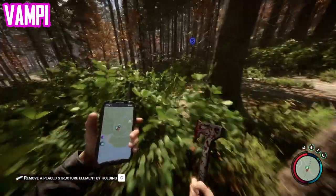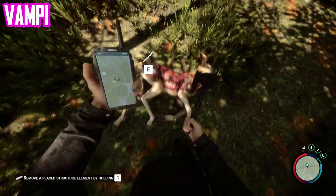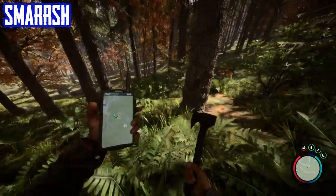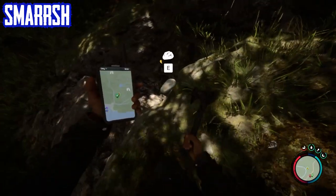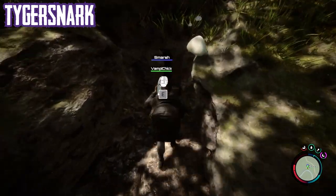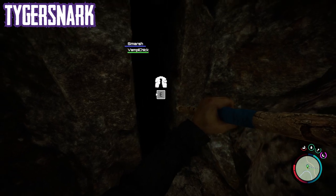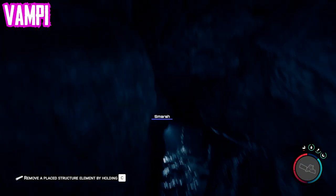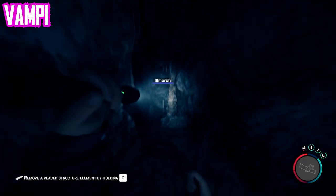We're going the opposite way - taking us to a green dot that is not our base. There's nothing wrong with having multiple camps; we could each start our own little camp. Did I just see someone? There's a dead deer. Oh, is it this? It's a cave - I'm going in! Right behind you. Oh, the frame rate took a bit of a dip.